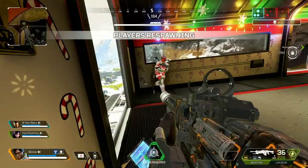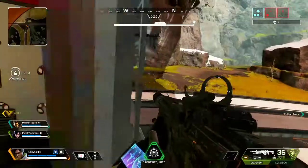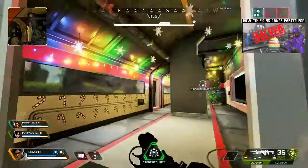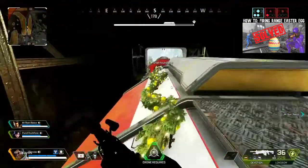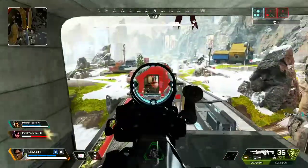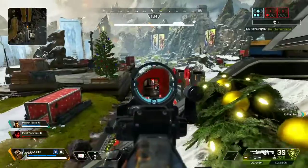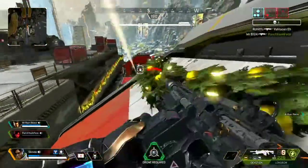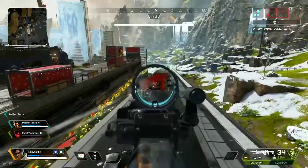In the background will be my gameplay of my very first Winter Express game. It took a few seconds to get used to how things work, but essentially think of it as a moving king of the hill. You can contest the hill when other people are trying to cap it, and you don't necessarily need to be in the middle cart to contest the point. You can be in the front or back cart. The train itself is made up of three separate carts — the front and back are enclosed and the middle one is wide open, so definitely don't go into the middle unless you absolutely have to.